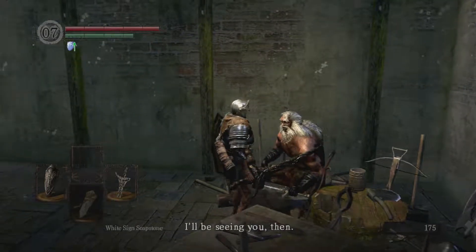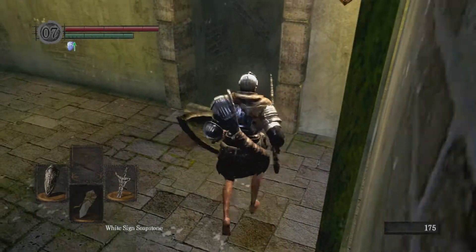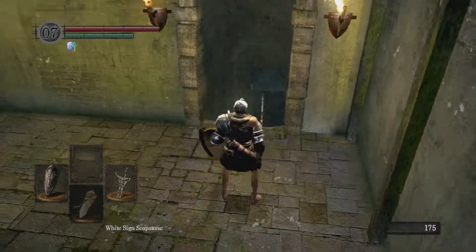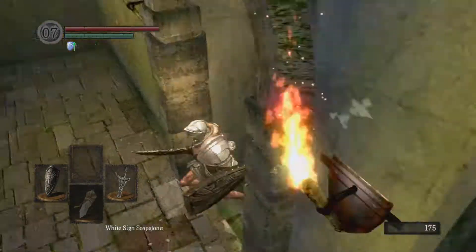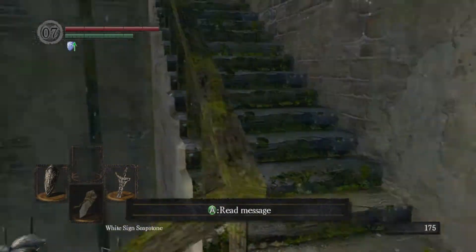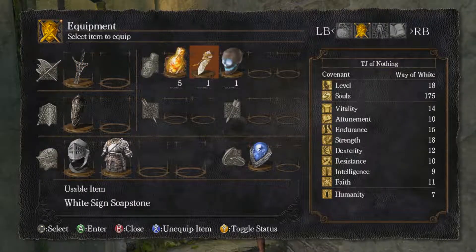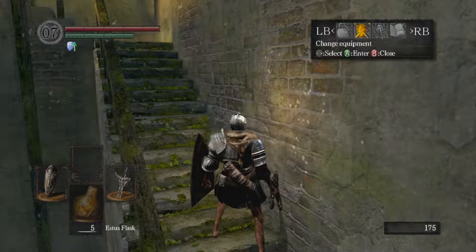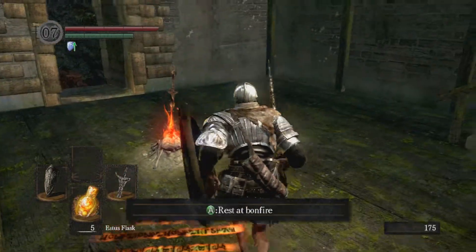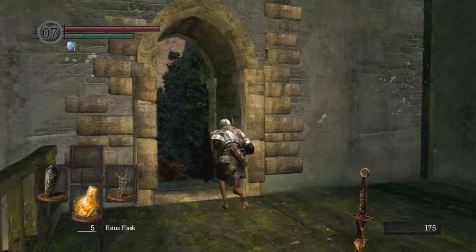You remember that blacksmithing video I showed you — Andre smiths at high speed! That was a good one. It's kind of pointless to mention but I love that one. Go ahead and go to that church now. And you should probably also have your estus out as a principle — it's always a good idea to have your healing item ready to use.